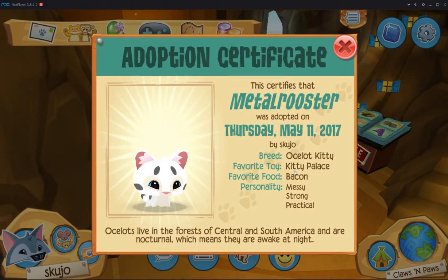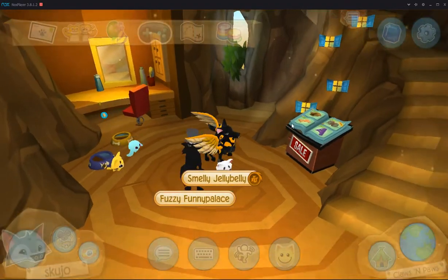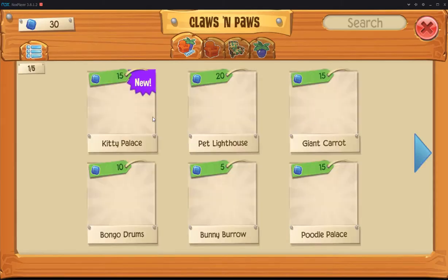Alright, he likes Kitty Palace. I guess I'll buy that for him. Bacon — even though that doesn't exist in the game. Messy, strong, and practical. Well, I tell you what, this guy doesn't look very strong to me. He doesn't even have feet — he just has stubs. Maybe he's strong-willed, because he doesn't have feet. Strong-willed, footless cat. Let's go.